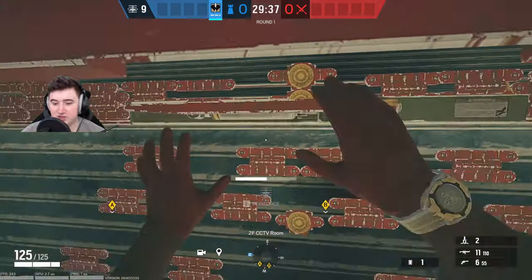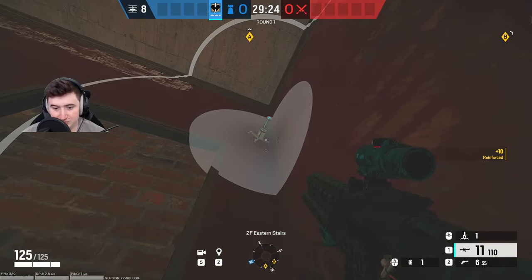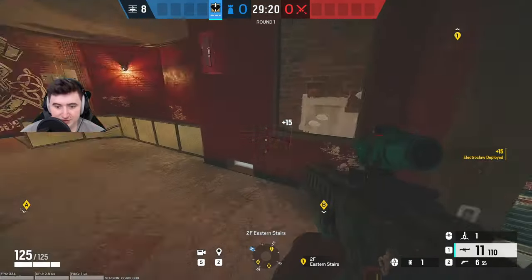I'll show you the CC wall first. You want to reinforce the wall, and for the first claw put it along this wall here. You can put it higher up if you want and it'll be less in range of a nade or something.